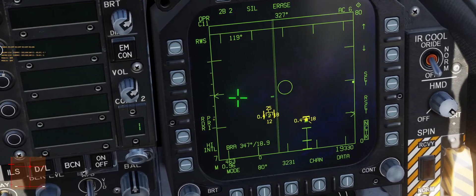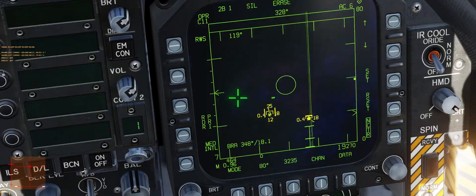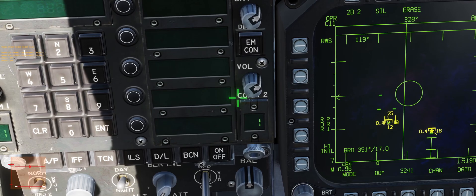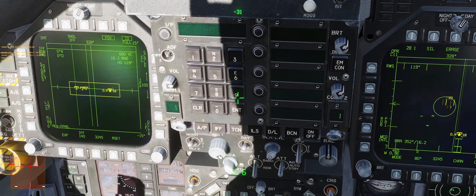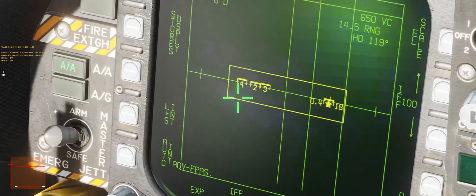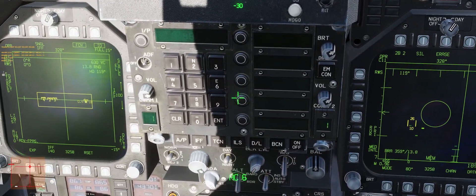Now if I hover over this guy, it prioritizes the target under cursor. You can see it's IFFing the targets under the cursor even though they're not my LNS. But if I don't have a target under cursor, it'll prioritize the LNS. So it doesn't just do it where your cursor is — as you can see my cursor is off to the left — but it's IFFing my LNS.